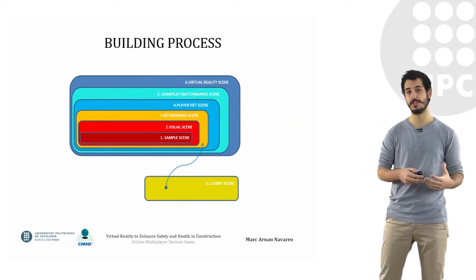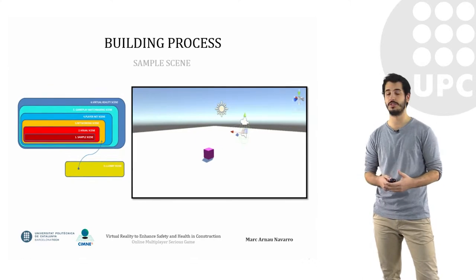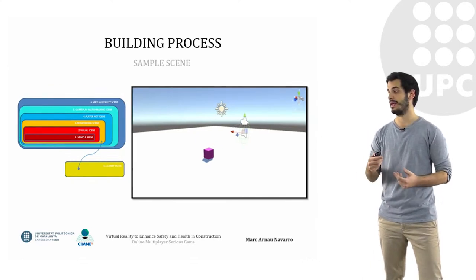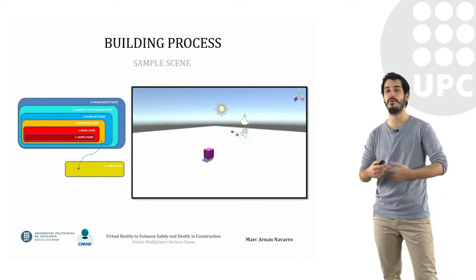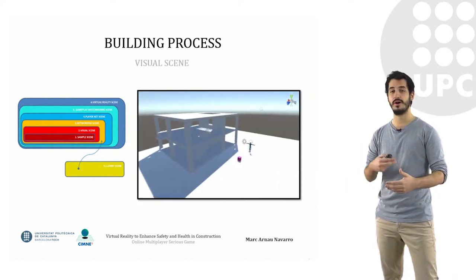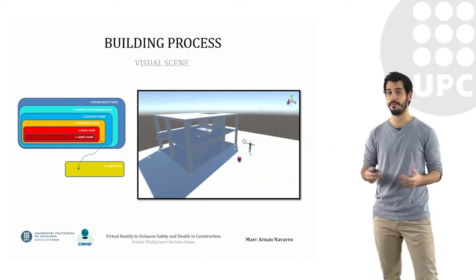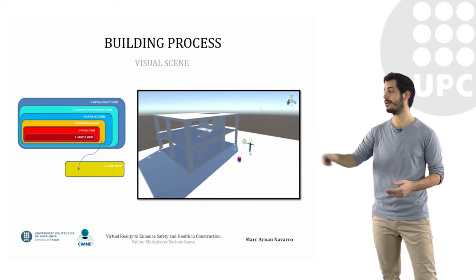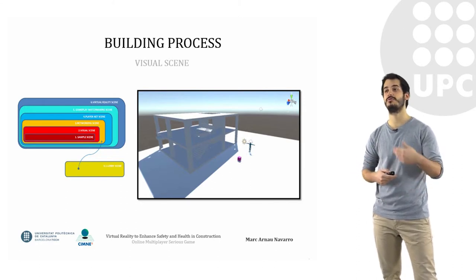So what was the building process of this whole serious game? Well, first we had a sample scene, which basically consisted of a camera with some audio and a box, and we used this to start interacting with the program and learn how we were going to develop the project. When we felt more comfortable, we went to the visual scene, where we imported a building from Revit, and also had a small character with our pink cube to start training the interactions.